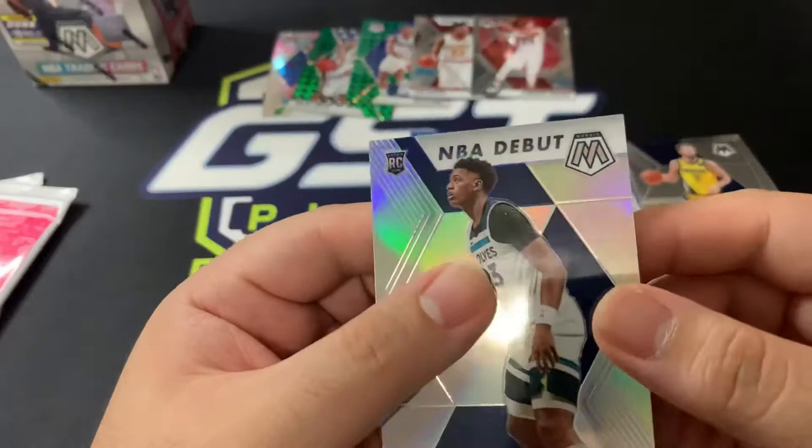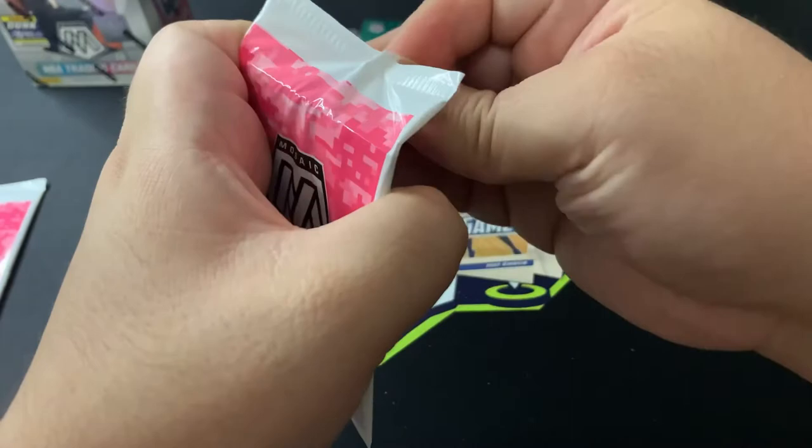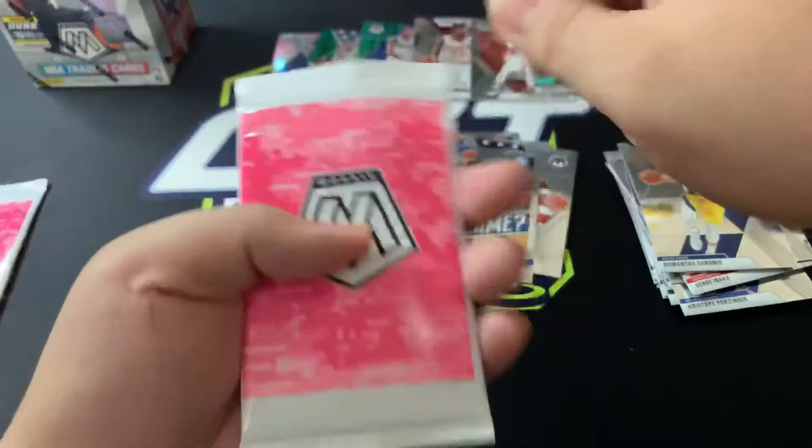There's a bit of a dot on it — yeah, you can feel it if you touch it, you can see that white dot. Otherwise it'd be a nice card. We've got a silver rookie, not bad. Let's see if we can follow the streak and get some better rookies we can keep.